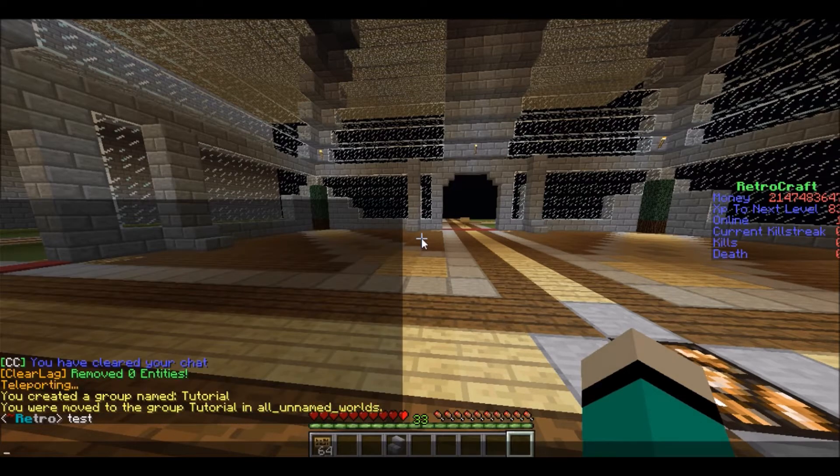If I do test in chat, as you can see there is no prefix or suffix because I have not added anything yet — I just created the rank. Now to add prefixes and suffixes to the rank, here's what you do.